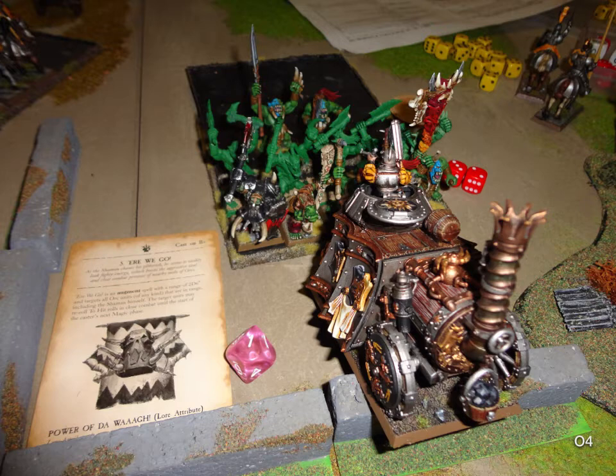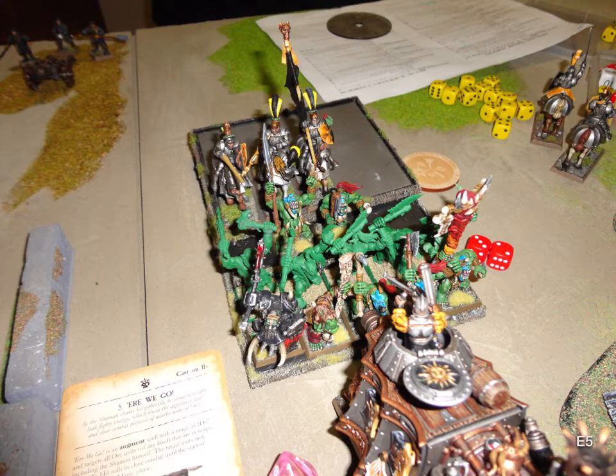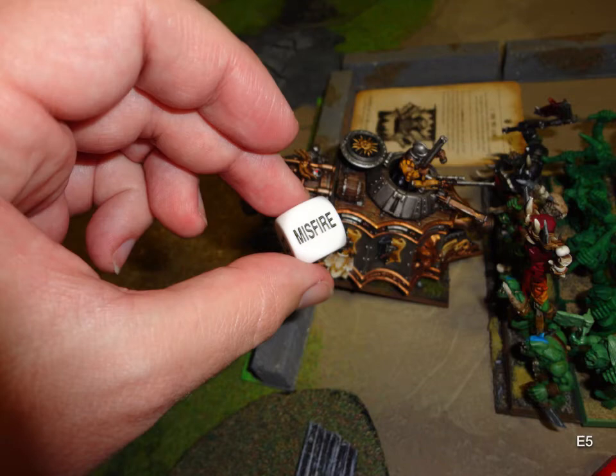I managed to get one wound through on the Steam Tank — his general failing a 1-up or 2-up save. But I really regret taking the magic sword now: I can't switch to great weapons with my Black Orcs, so I've got nothing that can really hurt 1-up saves. Empire turn 5: three knights come in with a rear charge. The War Altar failed to rally and ran off the board. The Steam Tank misfires — rolled a ten on the misfire dice — so he only ends up using the Steam Gun with low Steam Points, doing minimal damage. That definitely helped.